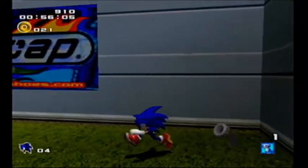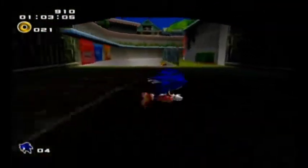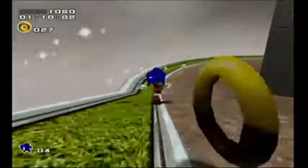We get animals that come out. Animals have a purpose, but not right away. Sonic can grind on any rail in the game, pretty much. There's an angry robot we can homing attack. There's a metal crate over there, but we can't do anything with that just yet.